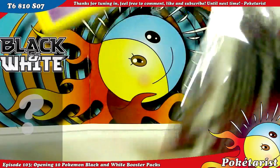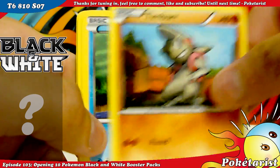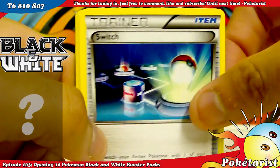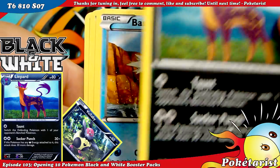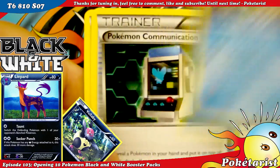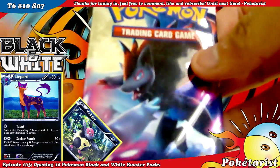This is probably my worst recorded episode ever. Woobat, Timburr, Oshawott, Scraggy, Switch, Vullaby Reverse, and a Liepard Rare — already have this one. Basculin, Pokémon Communication, and a Pokédex. I've only pulled two holos out of ten packs — it's kind of bad.